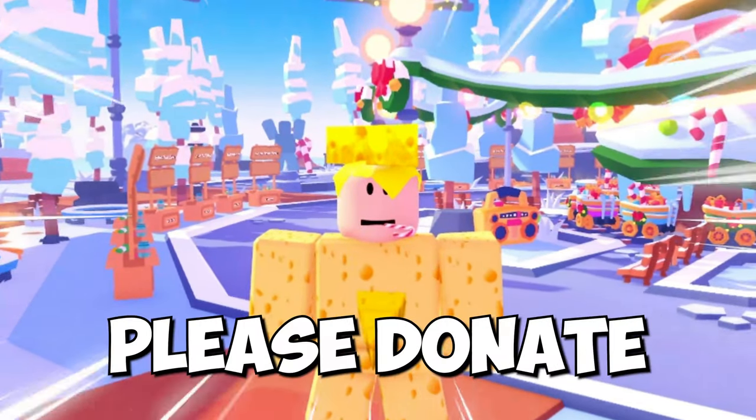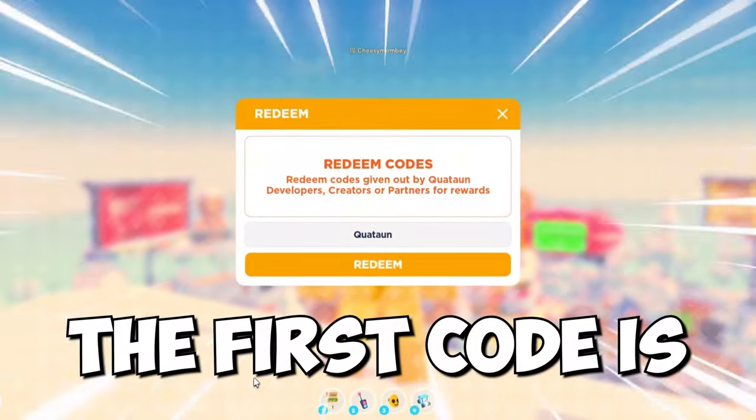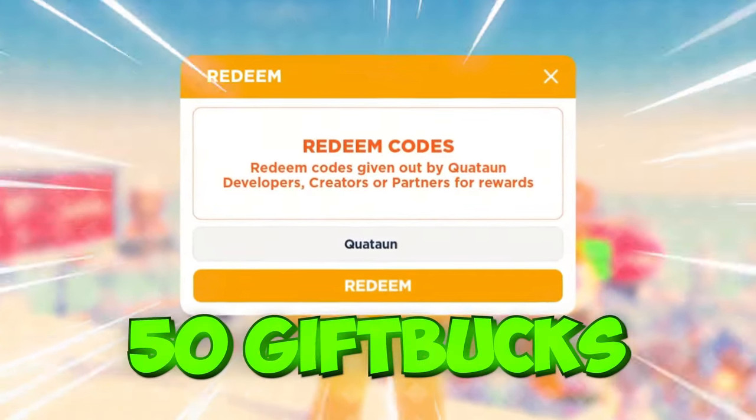Today I will be showing you all the new working Please Donate codes and secrets. Make sure to like the video and pause when you need to. The first code is 'quitan' — claim this code for 50 gift bucks.